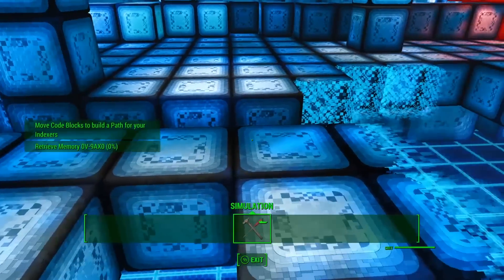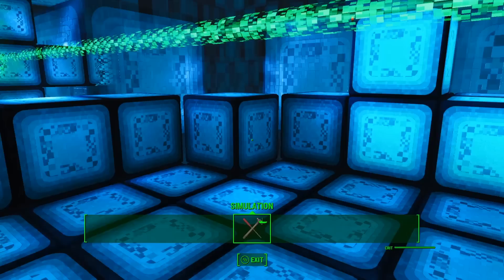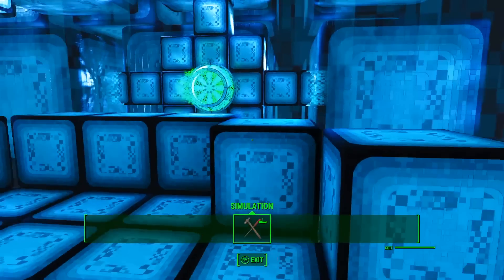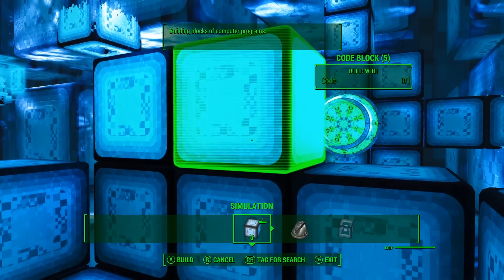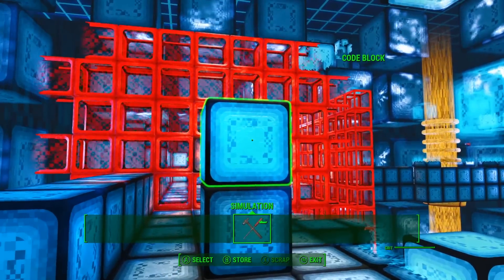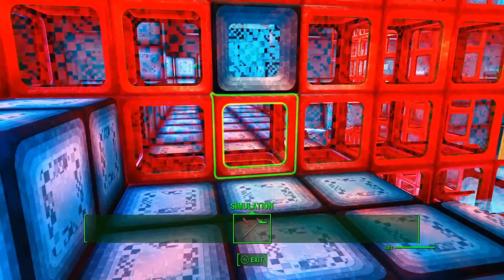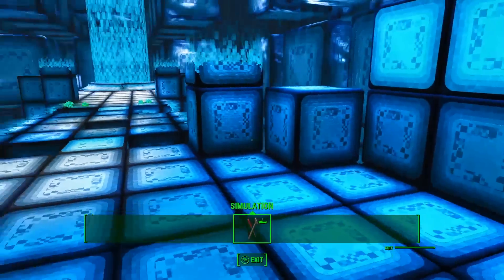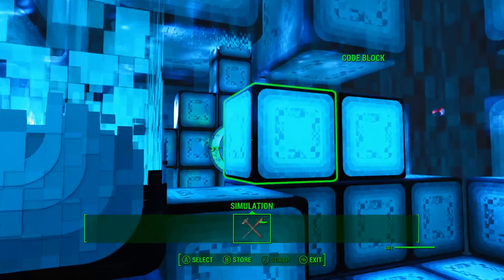Use them to fill in any gaps along the path for your Indexers to cross. Go little bugs, go! Good, you're across the gap. But now you have to deal with the security systems. That red firewall is blocking you and your Indexers from reaching the data. Do you see that green beam of light? That's a decoder beam — it can destroy the firewall. You just need to direct the beam to its vulnerable spot.